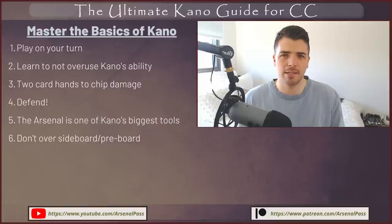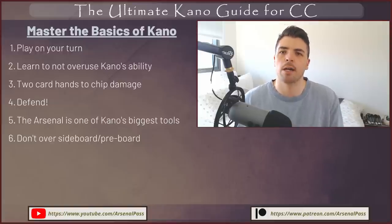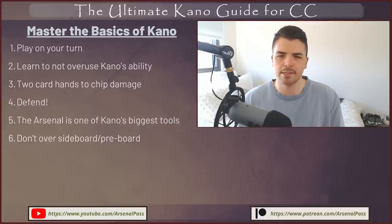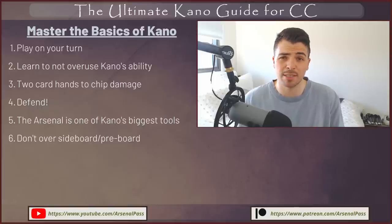Over-sideboarding or pre-boarding is a massive trap with Kano. Nowadays Kano builds revolve around Aether Wildfire in Classic Constructed, as they should. One of the worst things you can do is just add more cards. Maybe you're playing against Jermai and think you need poppers — six attacks, or three red Damp, three red Aether Dart, three red Singe. These cards are great in isolation, but they take away from your main plan, which is to combo off and kill your opponent. My general rule of thumb is don't change your deck by more than five or six cards in any given matchup.